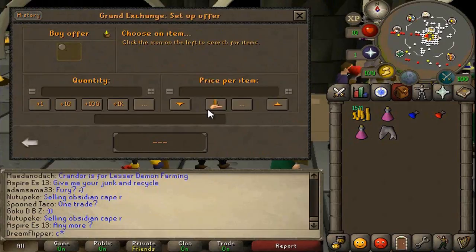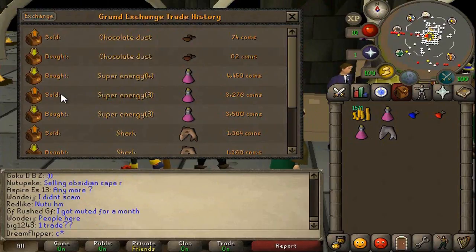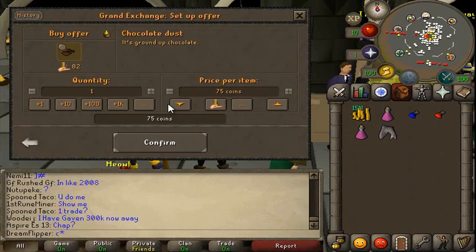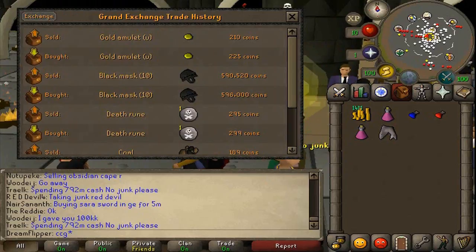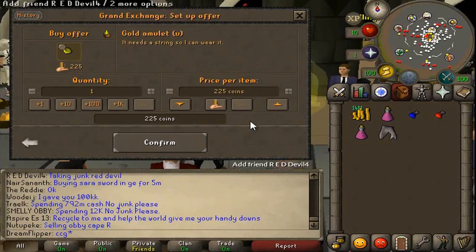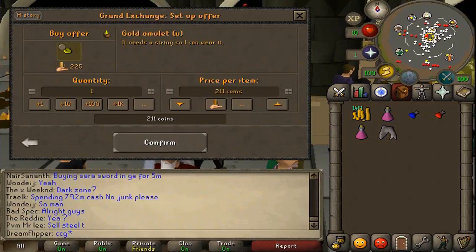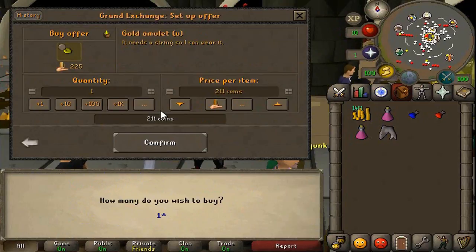We've been spending a while trying to find an item, but we're going to try the Chocolate Dust again — it actually has an 8 GP margin on it, which is pretty awesome for the price. I think it trades a couple hundred thousand per day. We'll try to get the buying limit worth of it. Next up we're going to do the Gold Amulet Unstrung, which has a 15 GP margin — quite good for the price. These trade a couple million per day, though I've had experiences where they don't buy and sell very quickly. We'll do the buying limit, which is 18,000.